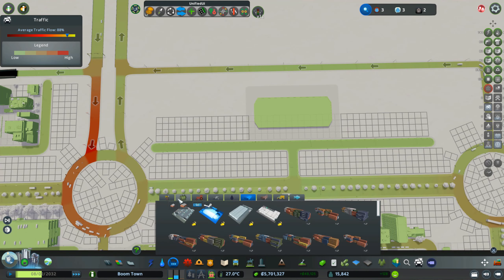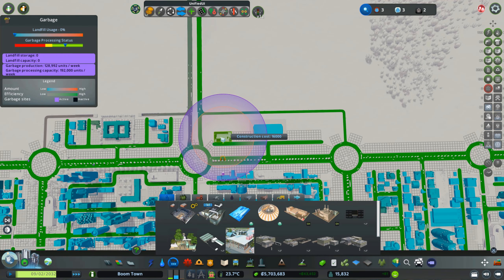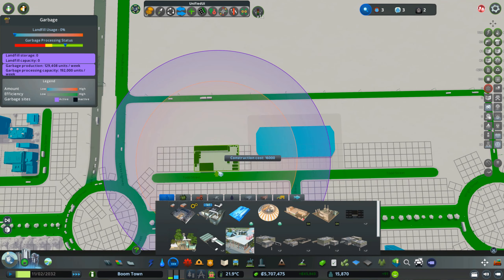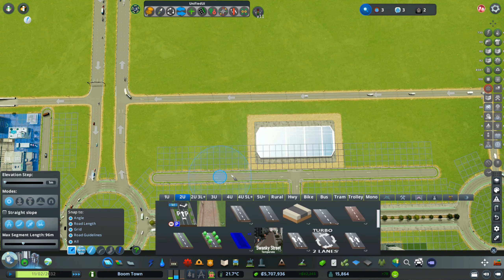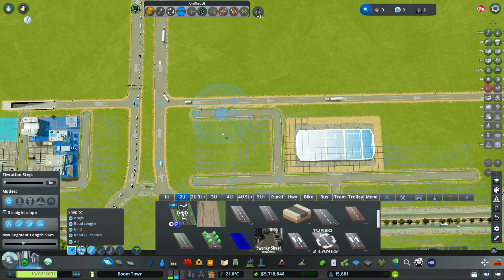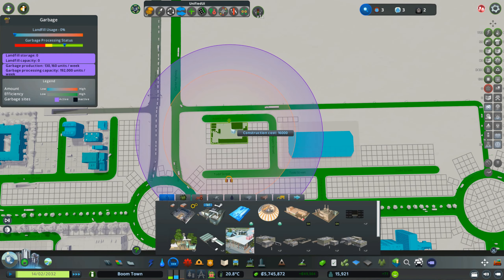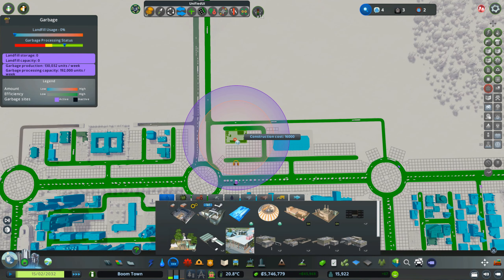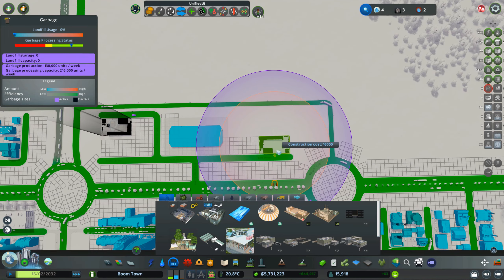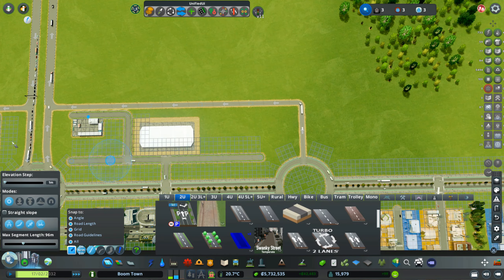Maybe another garbage facility. How far does the noise stretch? Only that far — only these people can get affected. So I'll take this, make it go up, and skimp it very close to that road, then put it there. Now it's far enough from the livable areas but can still collect the trash — not bad.